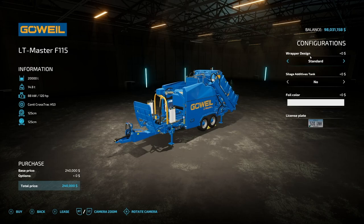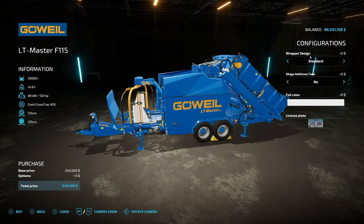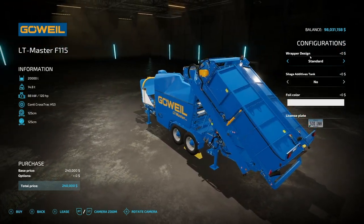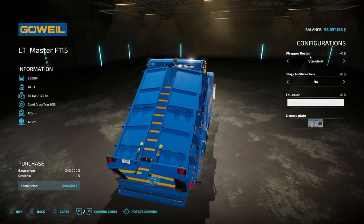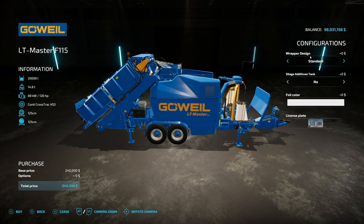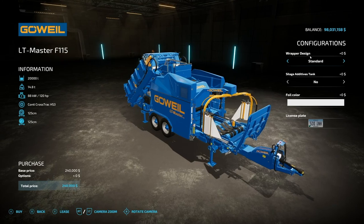Lastly, we have two pieces of equipment that are very similar. First is the LT Master F115 Stationary Baler. This adds the functionality to bale up three new types of bales: cut sugar beets, TMR, and chaff. It has a tub on the back that rolls down and dumps material directly in — 20,000 liter capacity. You can also put in grass, hay, and straw. It weighs 14.8 tons, requires 120 horsepower, and will make 125 centimeter round bales.